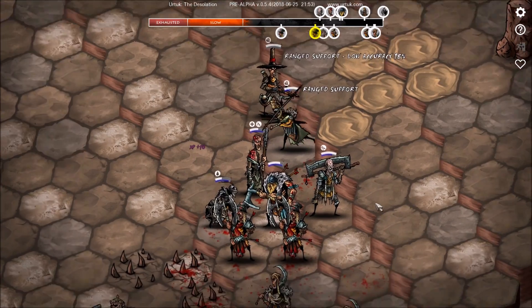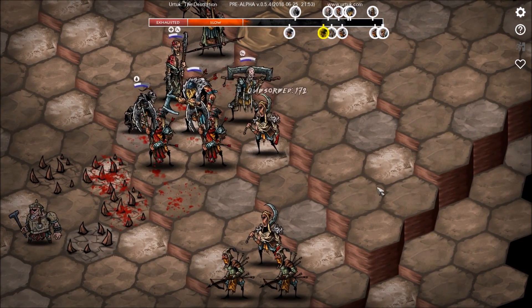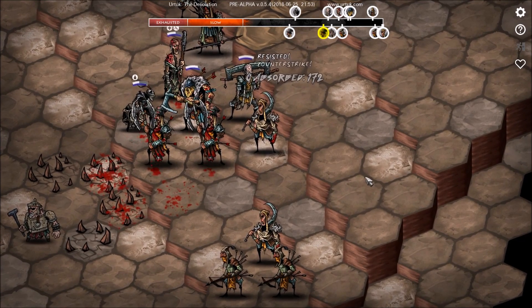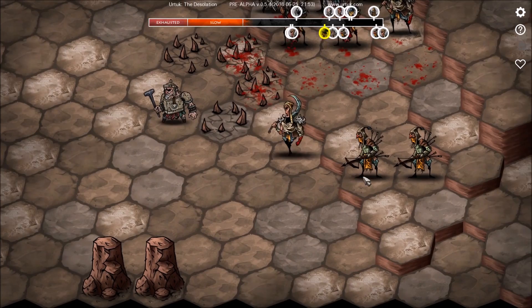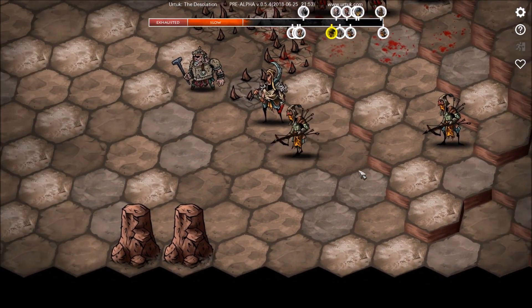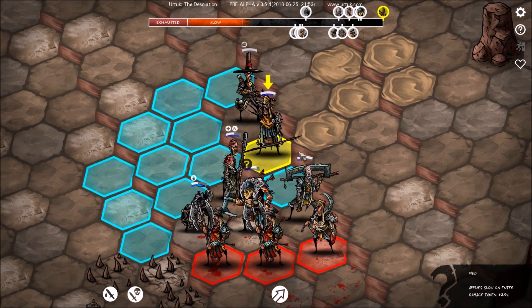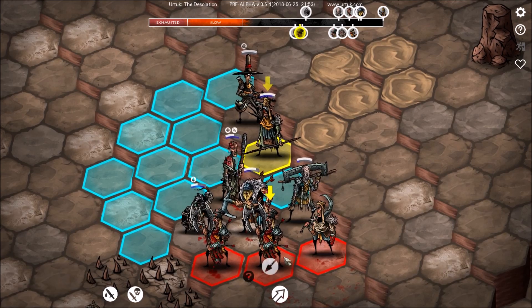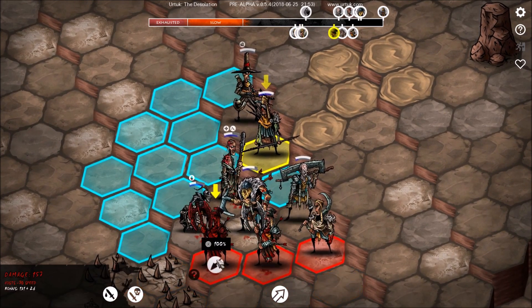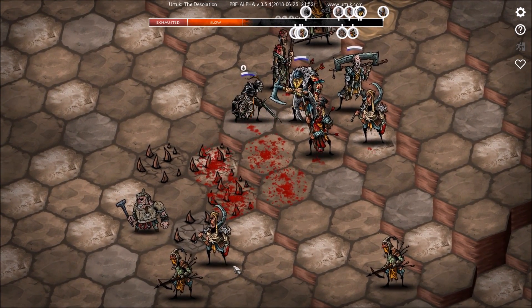Hit you. Ha! Absorbed. Here comes our counter-strike, buddy. I'm just trying to get around and do some flanking maneuvers. I don't think I can step up there, which is strange. You're pretty close to death. You are dead — let's just kill you off. Very nice.